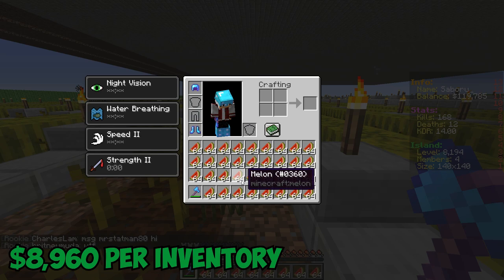Melons will earn you $8,960 per inventory, excluding the slot for your axe.